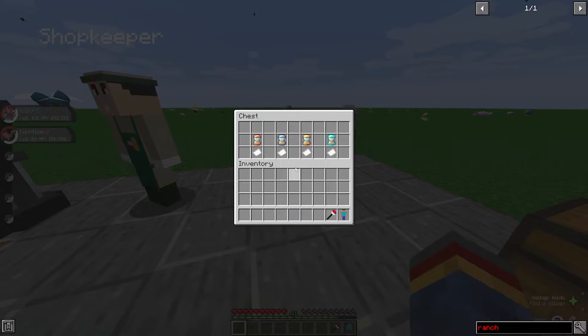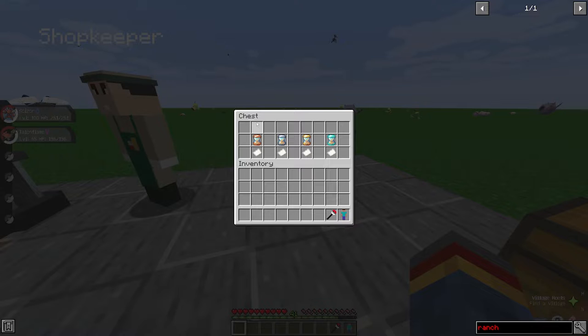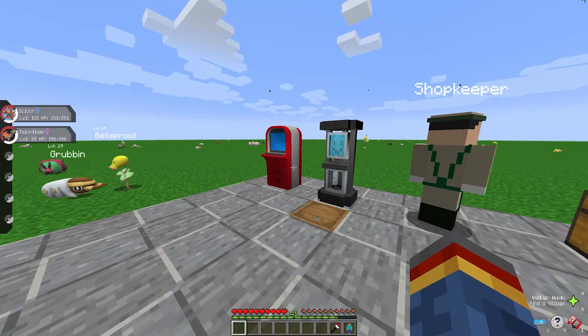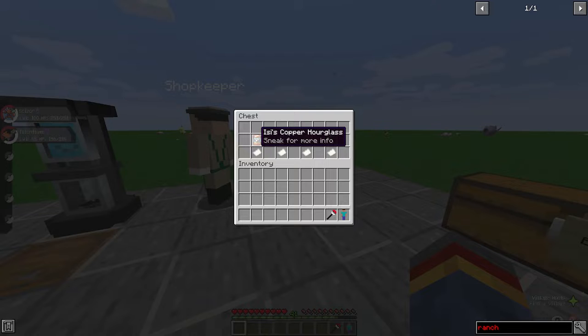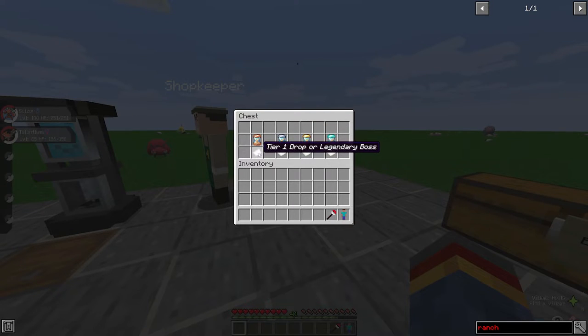The hourglasses have received a change as well. Previously their use was a little hazy, even to experienced breeders, but now it's pretty simple. The copper hourglass skips a requirement — so instead of needing the 10 flint and steel, you can use the copper hourglass and it will skip that requirement and move on to needing the two lava buckets and two blaze rods. Overall I think that's a great change. This one can be received from tier one drops — normal Pokéballs on the ground or legendary bosses.